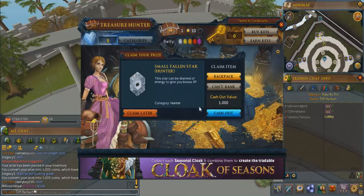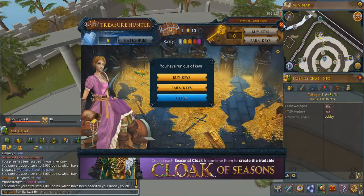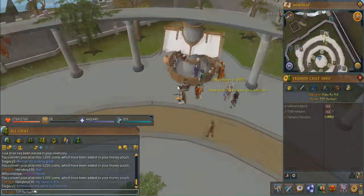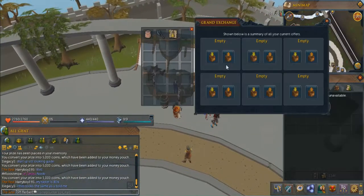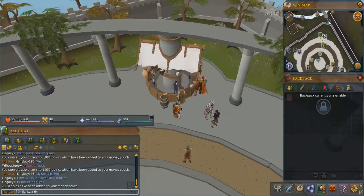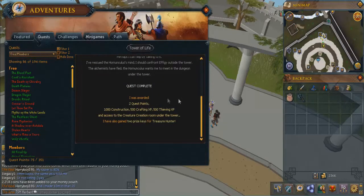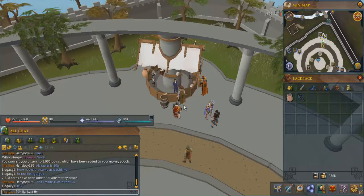Another fallen star, oh well, I guess we'll wait till next time. So for this method we're going to be going and killing some unicows. You guys have to complete a quest called the Tower of Life, which I'll show you right here — quests, Tower of Life. It took me about 15 minutes, I did it with one of my subscribers and it was pretty fun.